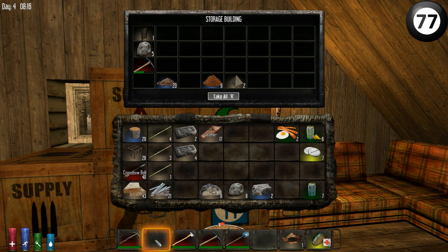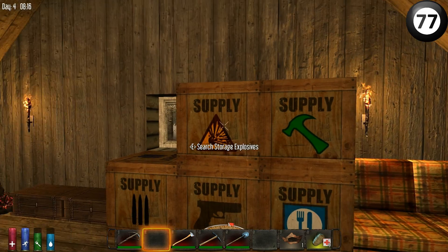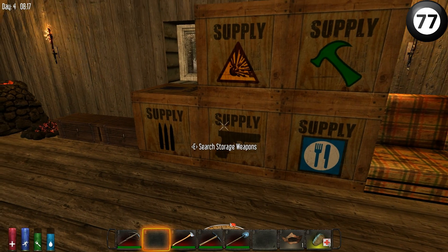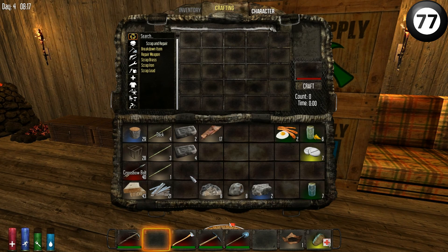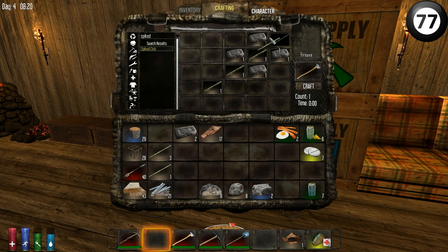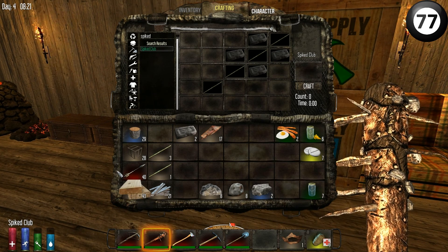You'll probably notice my barbed club is in the weapons chest. As promised, I'm going to make a spiked club. I've pre-got all my ingredients, so let's make that now. It's quite thirsty, so if I die and lose this I'm going to be pissed. There's my four sticks. So I am now officially Wellard.